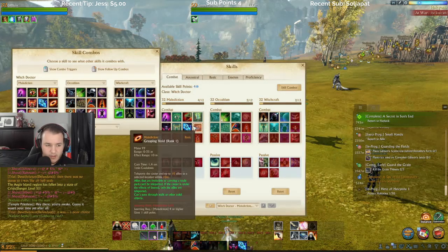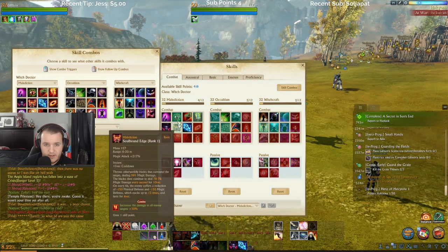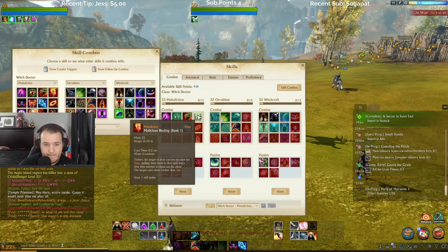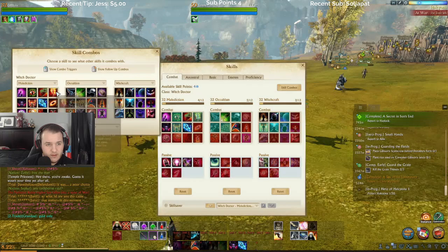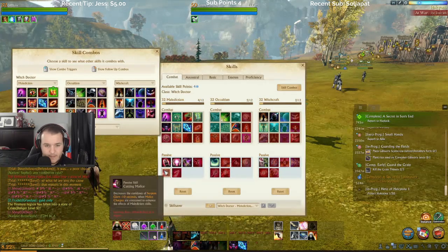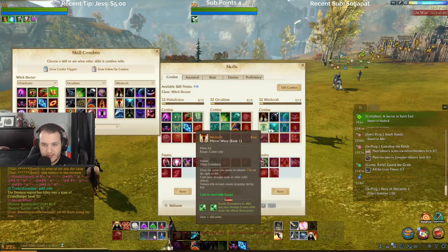You just need two more in maldiction for that. Wait, does this combine with anything? Let me check that — it doesn't. Decrease the cooldown of serpent. So I could put two more into maldiction and then two more into witchcraft. Which one should I take from here though?